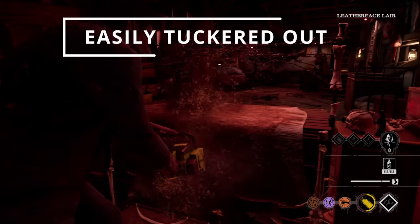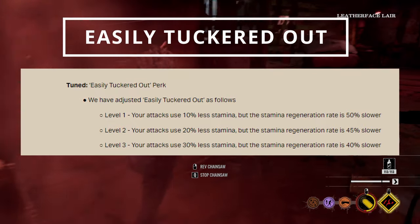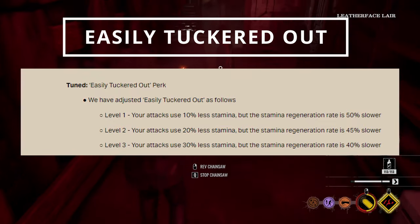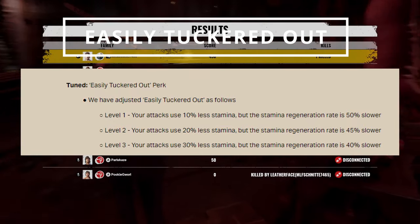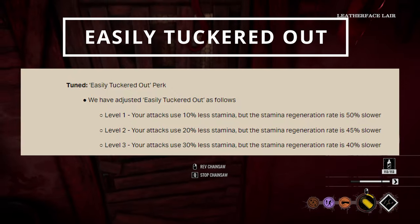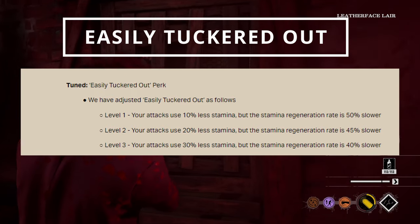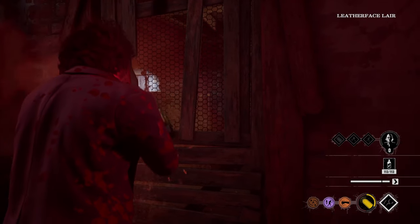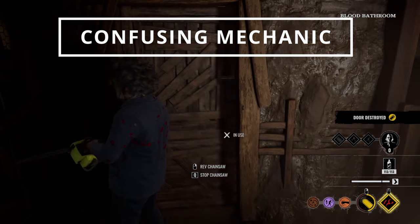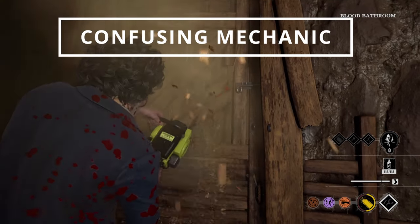On the family side, the perk Easily Tackered Out also changed. At level 1 it's now 10% less stamina for attacks but the regeneration rate is 50% slower. At level 2 you get 20% less stamina with a 45% slower regeneration. At level 3 your attacks use 30% less stamina but the stamina regeneration rate is 40% slower. Next up, the Confusing Mechanic perk was tuned to adjust for generators starting in a match, so the perk holder can now use it on the battery, fuse, and valve as well.